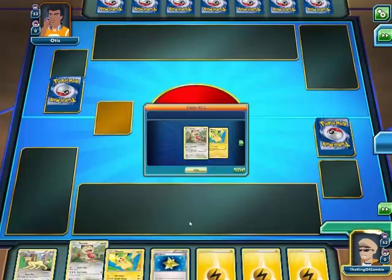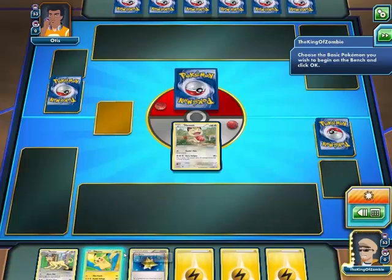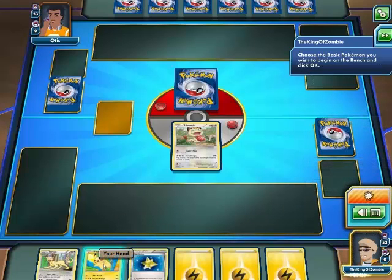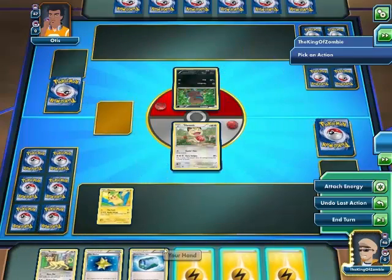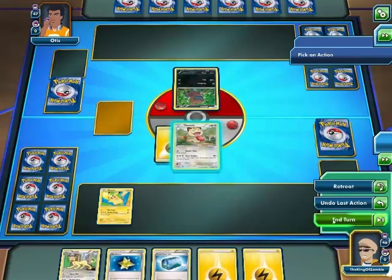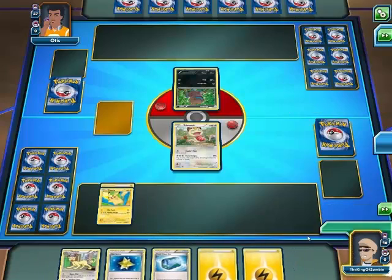How do I compete with this guy? I'm gonna go Meowth — that might help. Set button two. I don't know how that works. I'm gonna start putting stuff on Pikachu right away.